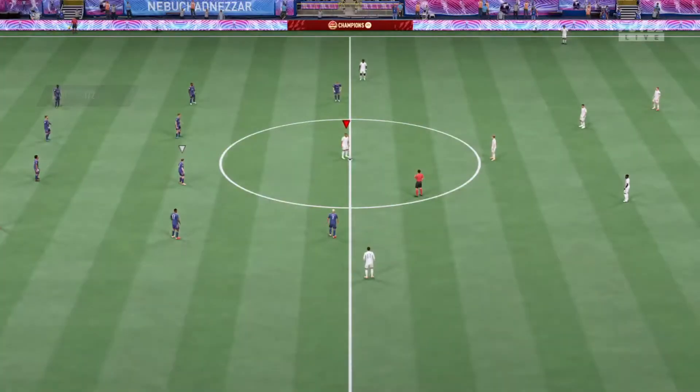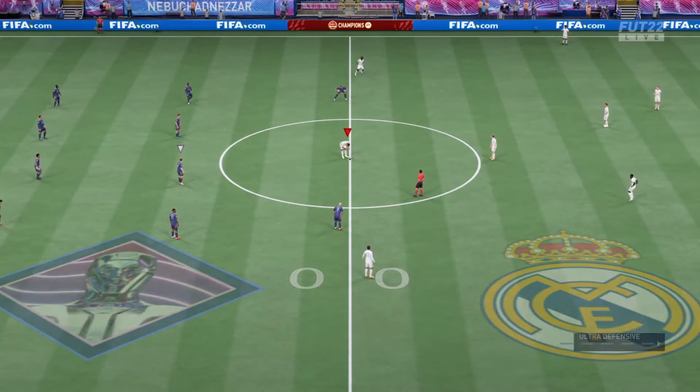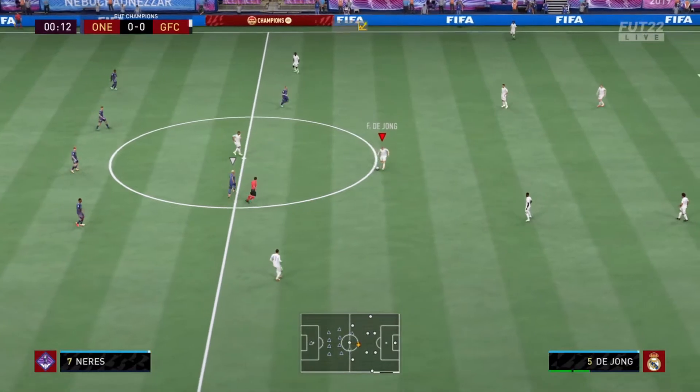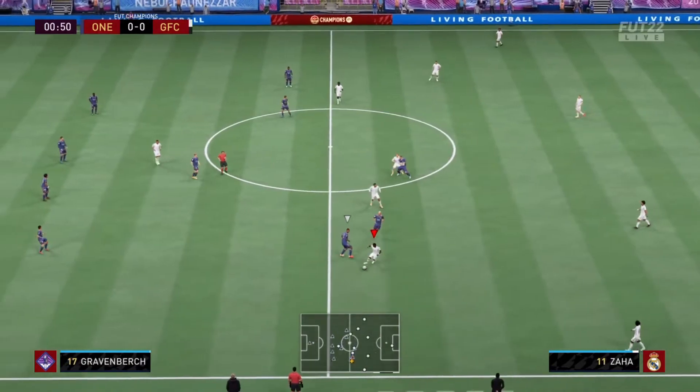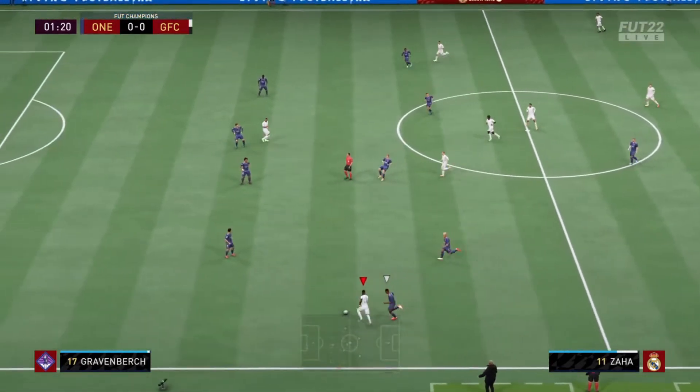All right guys, first game of the day. We're coming up against a very solid team. I'll be trying Zaha in two positions — a CAM in a 4-2-3-1, a left CAM to be specific, and also as a striker in a 4-1-2-1-2. Just off of the games that I've played with him, he's really, really good, man.